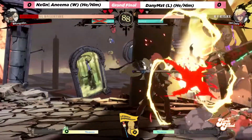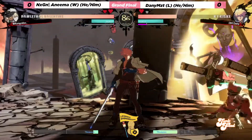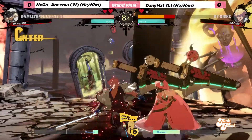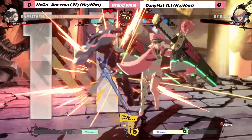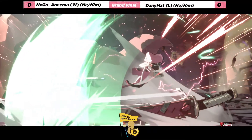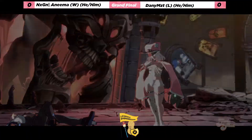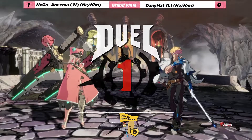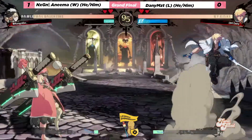I was afraid that was gonna drop there at the end but barely in range for that. Oh no, drops that punish from the super — that's so unfortunate. Close slash goes into the tick throw and the OTG with the 214H, going to take game one for anima very quickly. Let's see how this plays out in the following games.